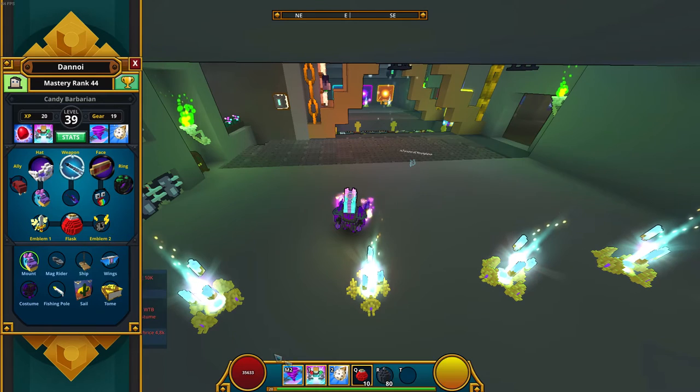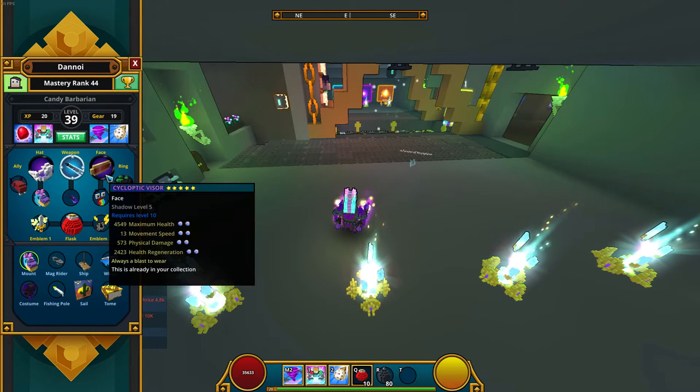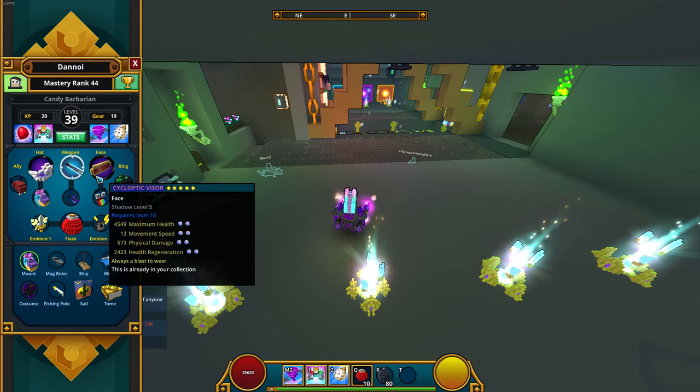Faster tornadoes or whirlwinds with that energy regen. Then we got Cycloptic Visors for the face slot: 4.5k maximum health, 13 movement speed, 573 physical damage, and 2.4k health regeneration — which is also really good. All I need is more damage for King of Barbarian and we're good.